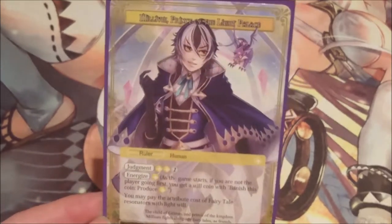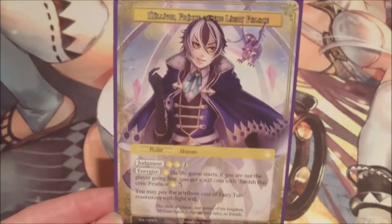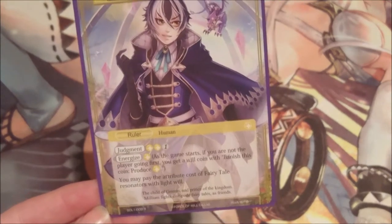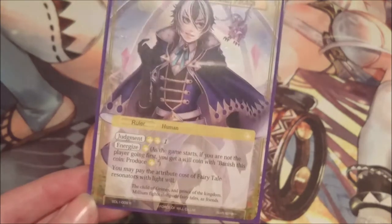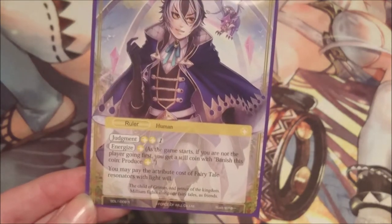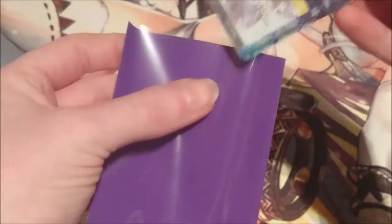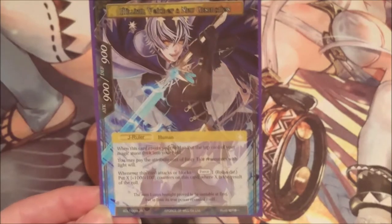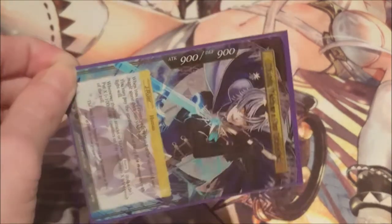So obviously Million is way way back from the starter decks — Million, the Prince of the Light Palace. He's a light ruler, his judgment is three which is two light and one void. He comes with light energize and you may pay the attributes of fairy tale resonators with light. When Million flips over he becomes Million, the Voice of a New Generation — he is a 900/900.